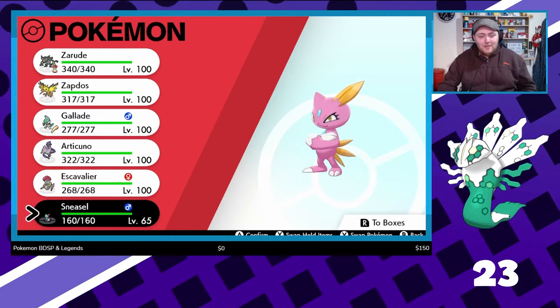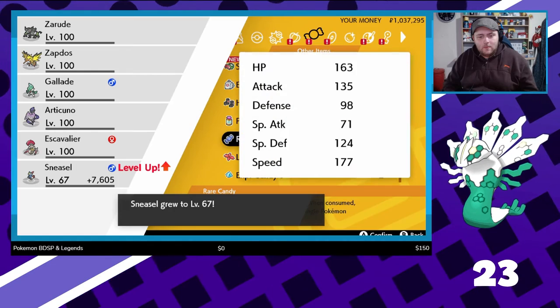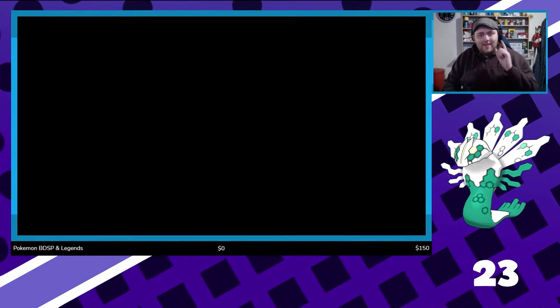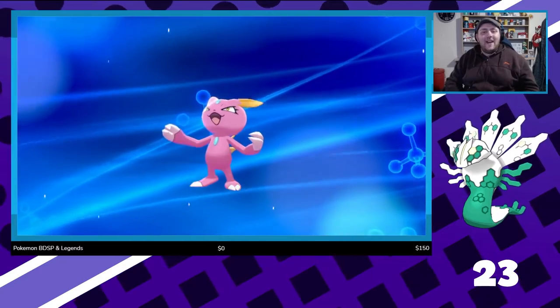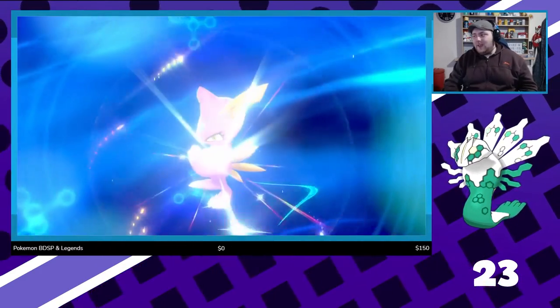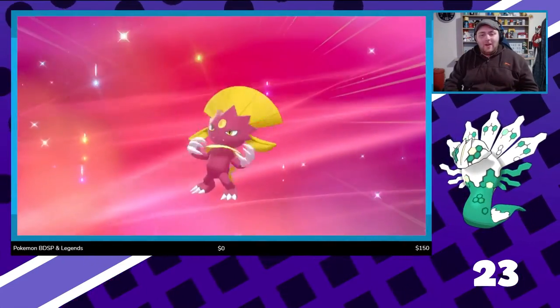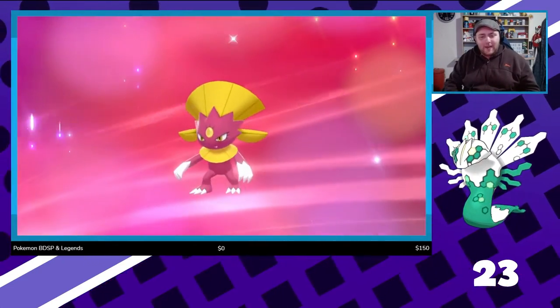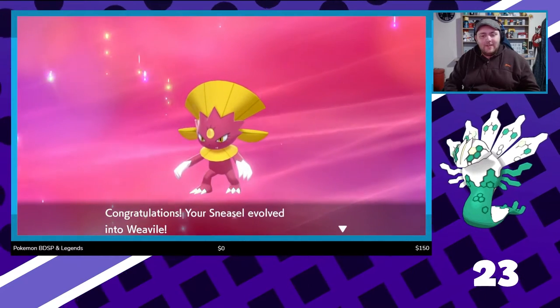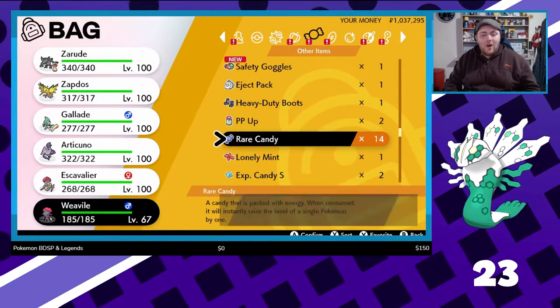Hello, you beautiful boy. We need a name for him as well, but let's evolve him first. Come on in, Sneasel — let's get ourselves that Weavile. Oh, I'm so happy with that. Oh look at you — you're actually a darker pink. You look pretty cool. Look at that — shiny Weavile on screen!